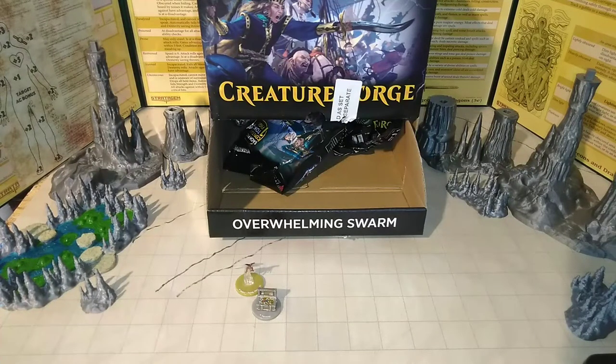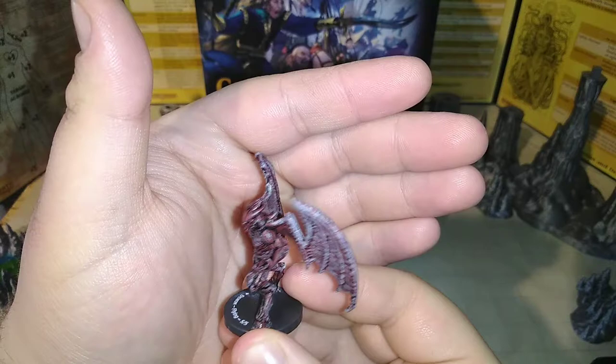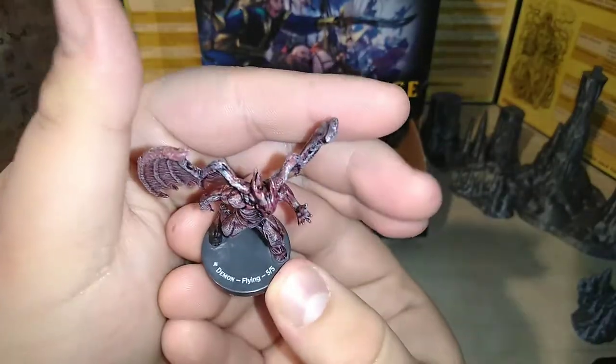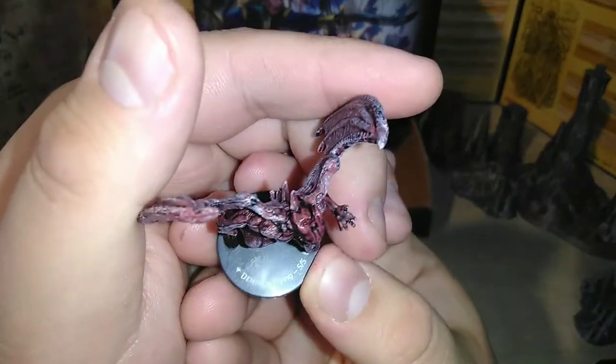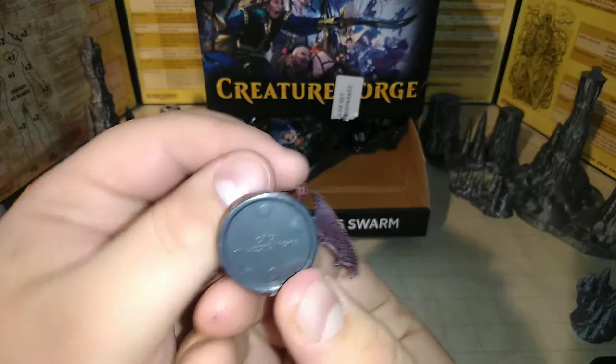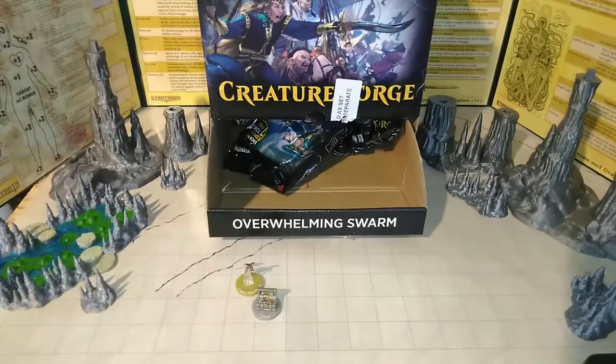It is a demon with flying and it is a 5-5 token. A very nice simple demon — you can use it for a devil in the game or a nice fiend. They all have that little Magic symbol there. He is actually number 24 out of 28.